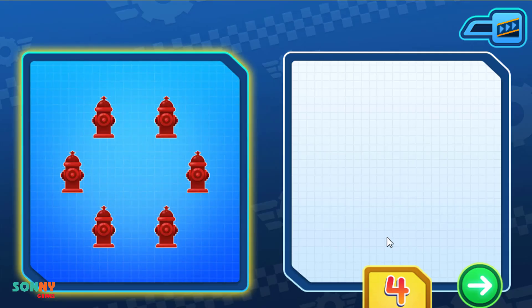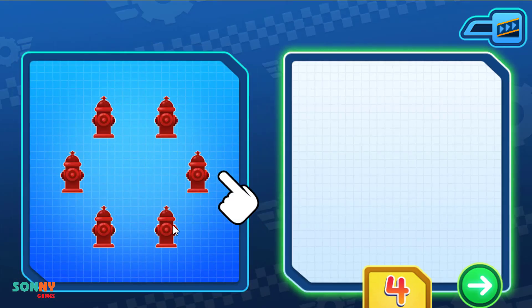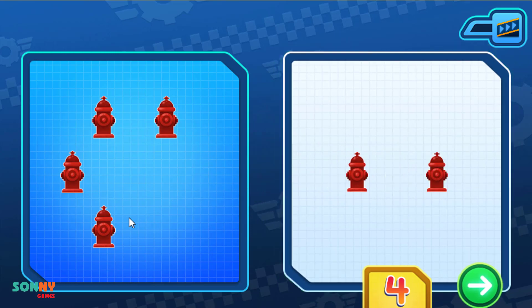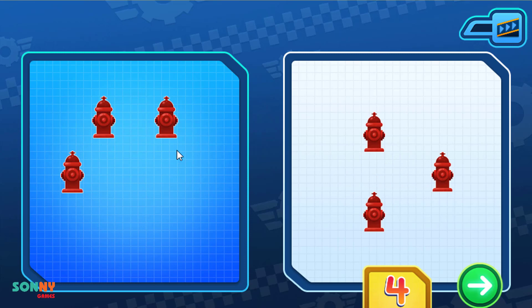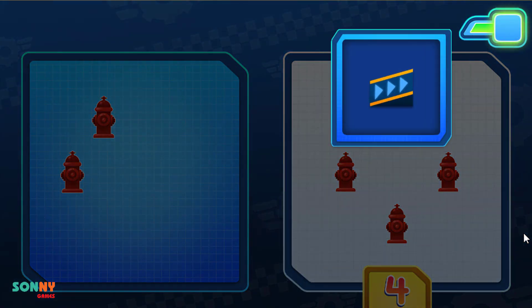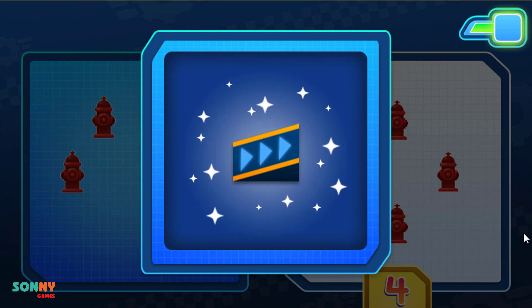We need four fire hydrants. Drag them here! One, two, three, four. That's right! We have four fire hydrants. Hop in hubcaps! That's awesome!